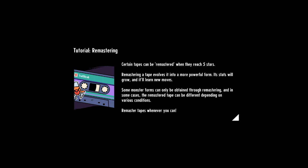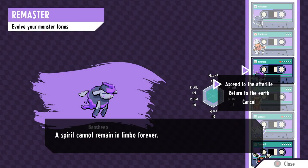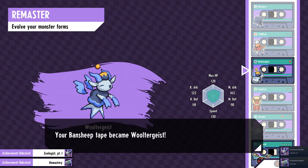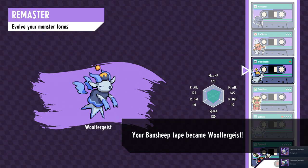Upon your cassette having five stars, you can select it and choose to remaster it, and in many cases you'll be given two separate options. Here you can see that I was given two choices for my original starter, and I chose to be violent and make it undead. This selection window only appears when resting at campfires or at the cafe.